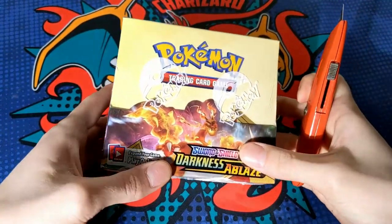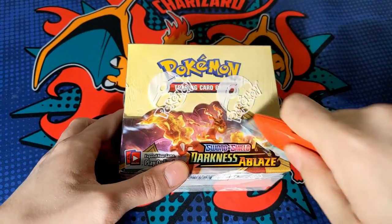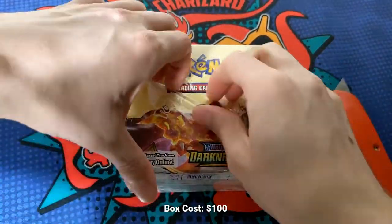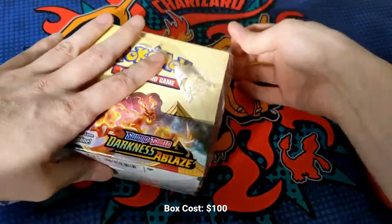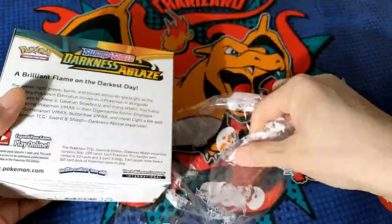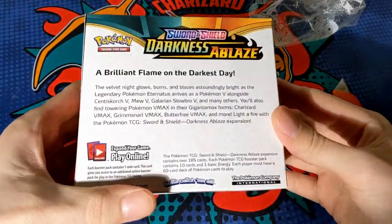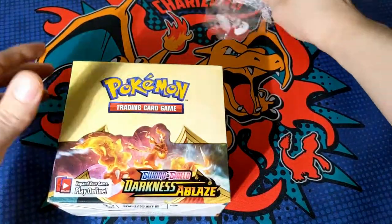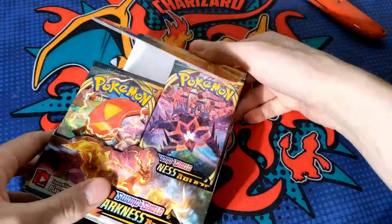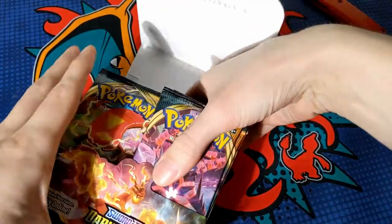We're opening a booster box, which we haven't done in forever for Pokemon. We got it nice and sealed. We've already got the chalk on there. This is the Darkness Ablaze booster box. Flip it over — it says some things on the back. Brilliant Flame on the Darkest Day. We're just going to hop in.